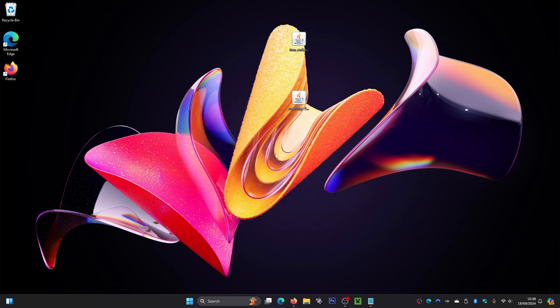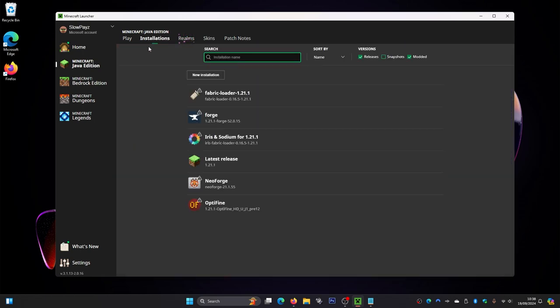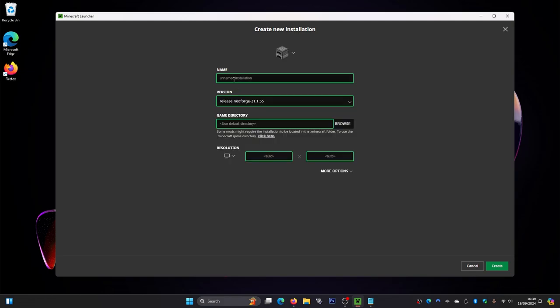From here, we can get rid of the NeoForge installer file as we don't need it anymore. To actually install Iron Ender Chests, load up your Minecraft launcher and make sure you have NeoForge selected. If you can't find it, click on Installations up here. If you still can't find it, click the little Modded icon in the corner to make sure that is selected — it should appear there. If you still can't see it, click on New Installation, then in the Versions dropdown find NeoForge and click on it. Give it a name and an icon if you want.